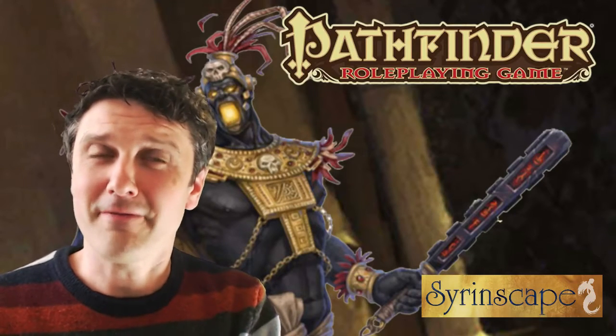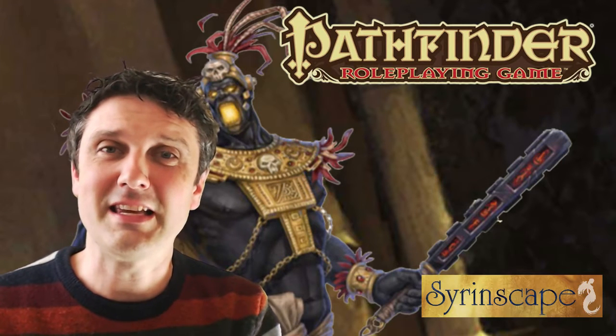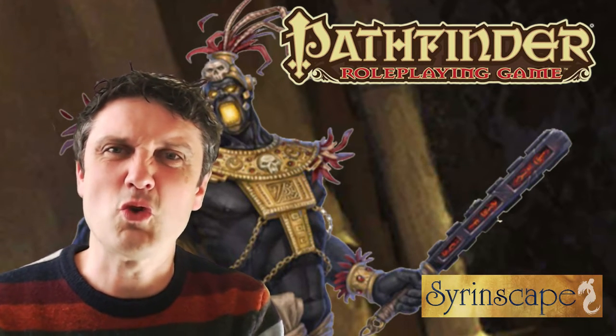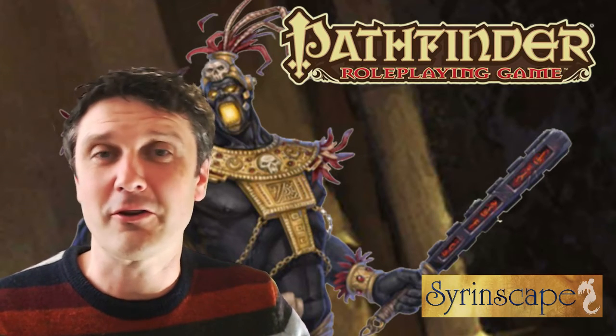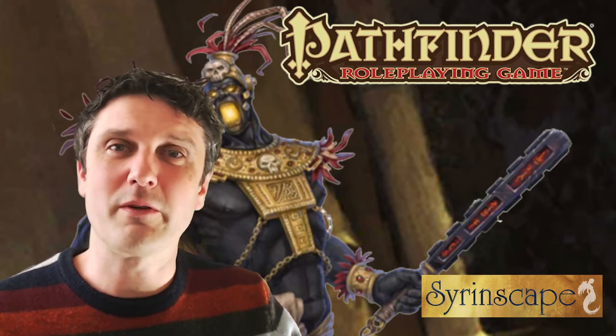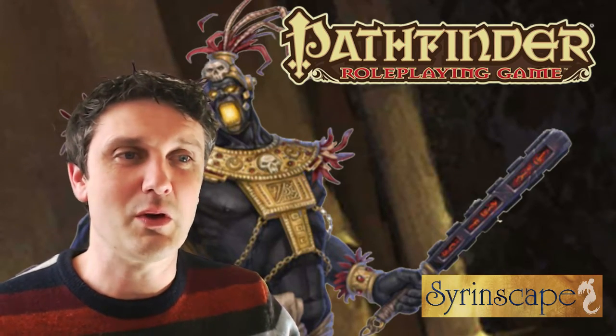In Kintargo Contract, Chapter 5 of the Hell's Rebels Adventure Path for Pathfinder, the PCs come across the Ziggurat of the Night, which is this fantastic shadow lair thing filled with shadow giants. There are some other locations built in there, so we pulled out the shadow giants by themselves as the individual sound set, as we do. And here is a demo.